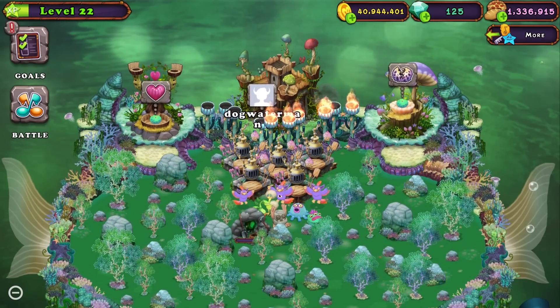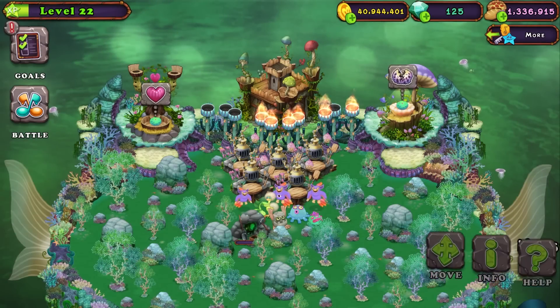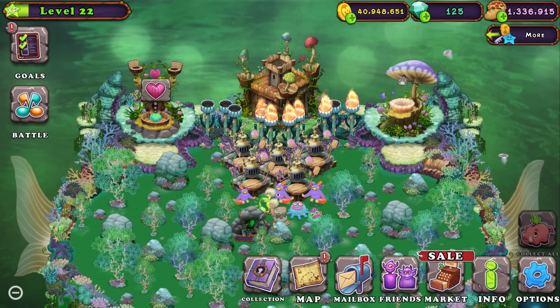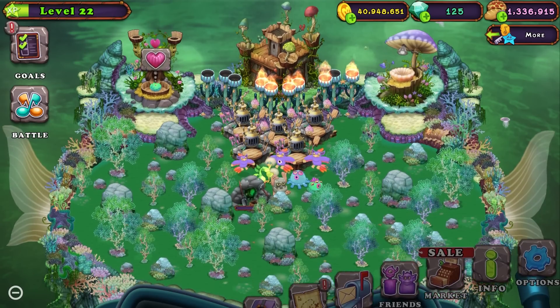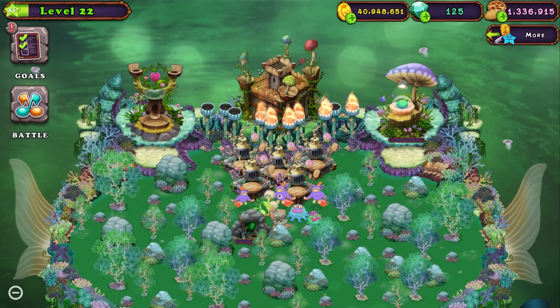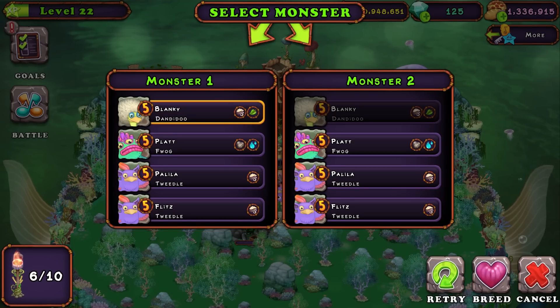I don't even have a shell bead on here. Oh yeah, this is the island where I don't even have a quad, and I was trying to get a quad by doing something dumb, where I just do Fwag and Dandidoo, because those make up the four elements. But that's not how you want to be making quad element monsters. You want to be doing a three element, and then the remaining one element. So let's get a three element first.